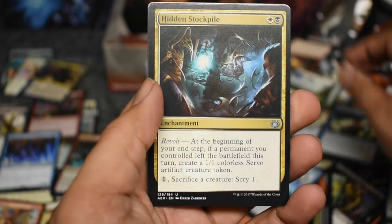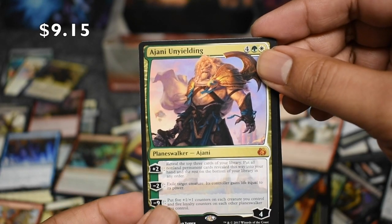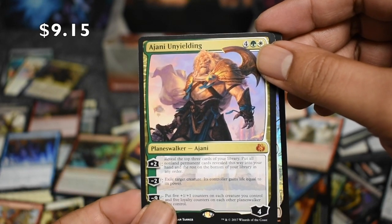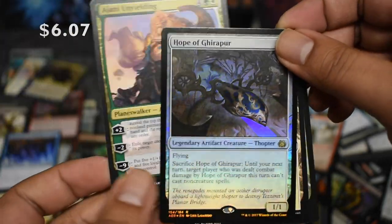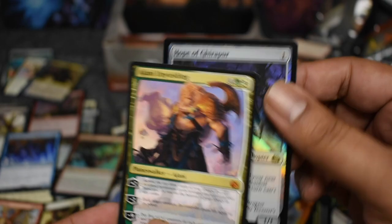Get the Mage, Stockpile Giant — wow, another mythic! We got both Planeswalkers and there's our rare. Disappointing rare, but another mythic — and it's a Planeswalker.